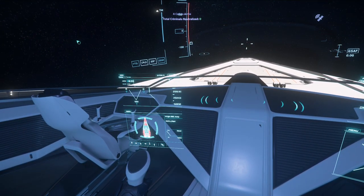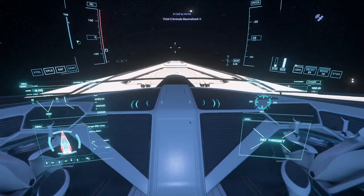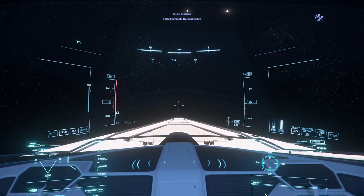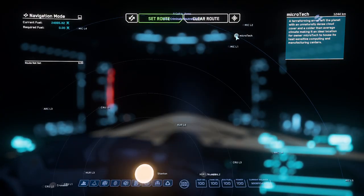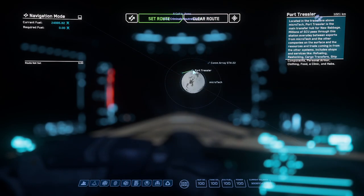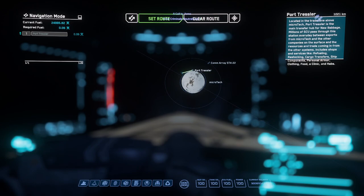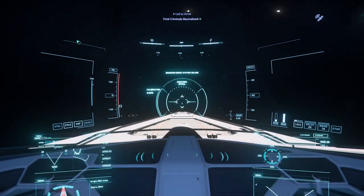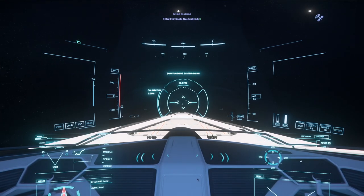As you can see, we took a little bit of damage in our last video and we're almost out of fuel, so we have to get docked at Port Tressler. We're still in Microtech, which is where we're exploring the verse currently. Port Tressler is luckily right around the corner, so we're heading that way and starting our spooling.